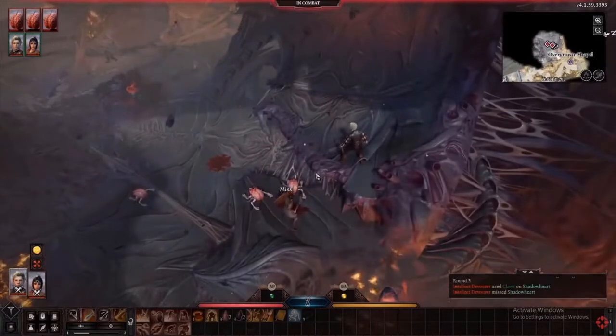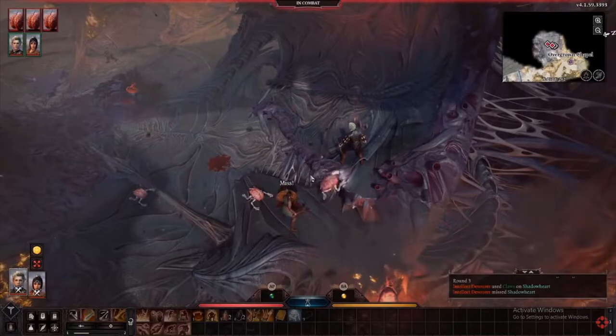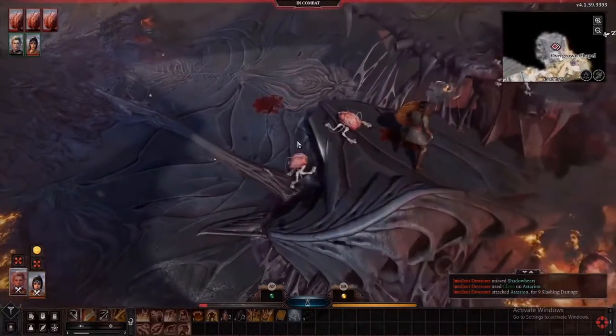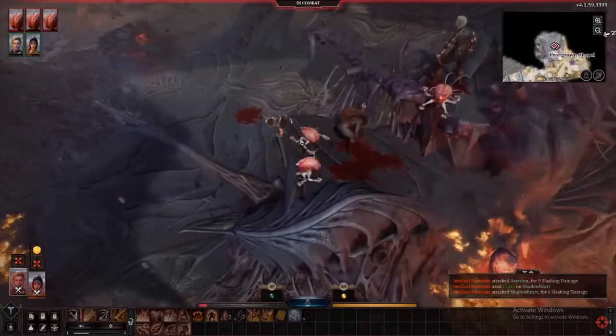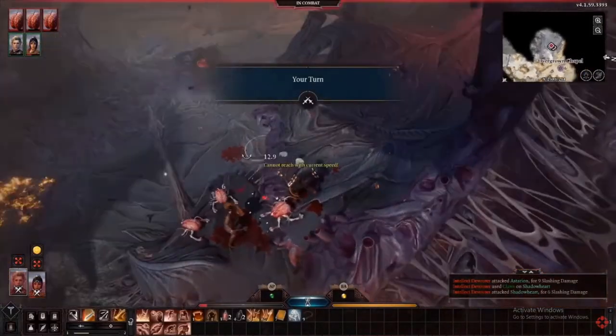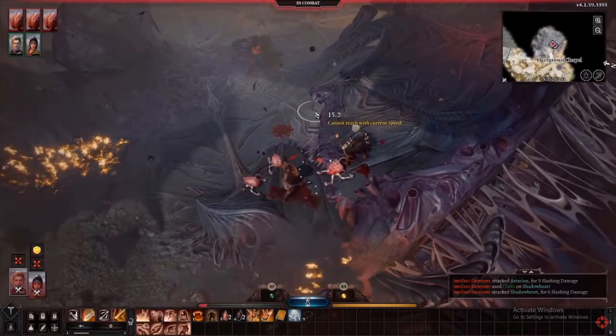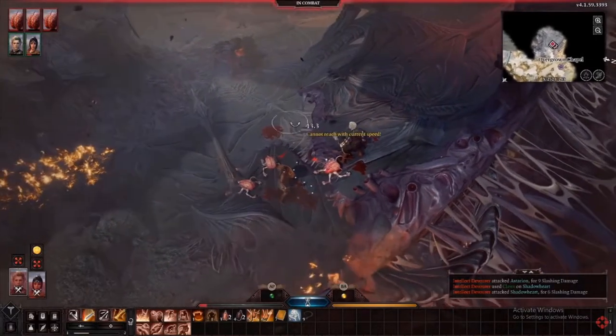Starting classes will be Cleric, Fighter, Ranger, Warlock, and Wizard. Starting races will be Dwarf in all its subclasses, Elf in all its subclasses, Githyanki, Drow, Humans, with the Half-Drow, Half-Elf, Half-Ling, and Tiefling.